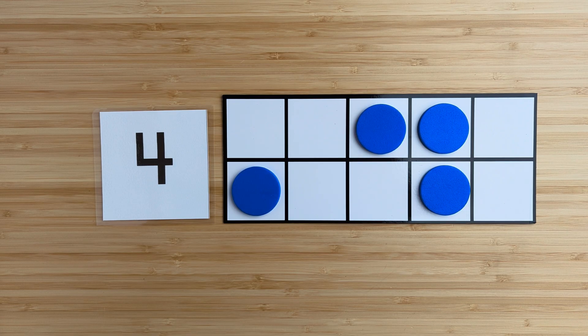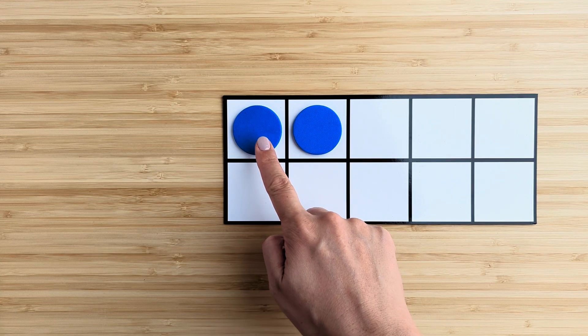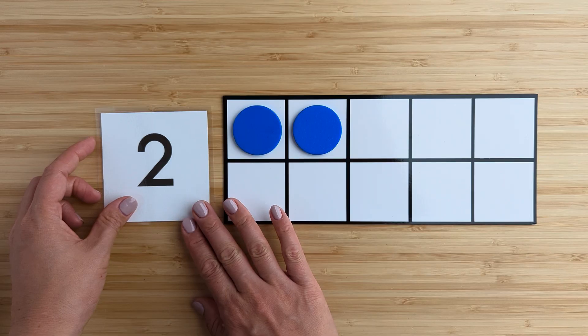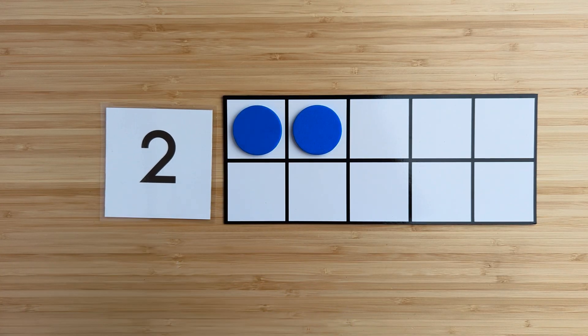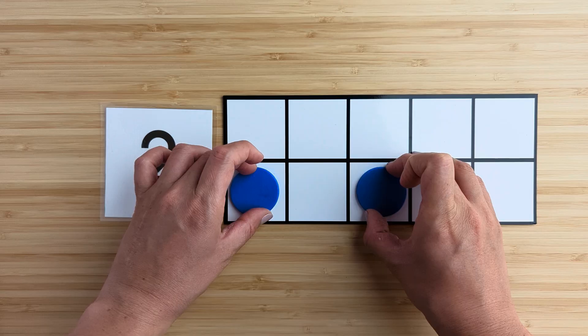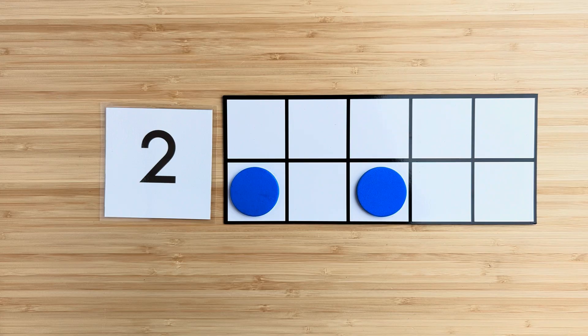Good job. Let's try another one. How many in all? Point and count. One, two. Two. There are two blue circles. What if I move them around? How many in all? There are still two blue circles.